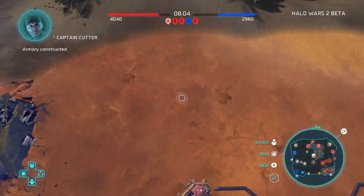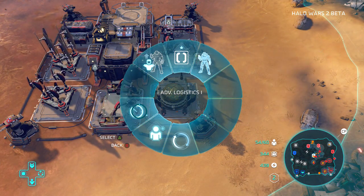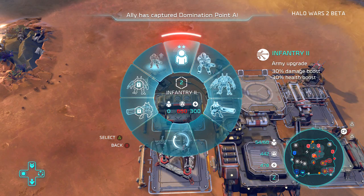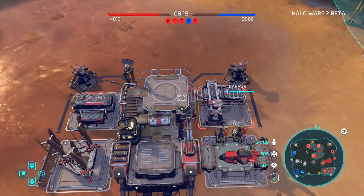Armory constructed. Advanced logistics — build units a lot faster. I don't need combat reinforcements yet. I will upgrade my units so they can have more damage. Right now, yeah, we are winning and I think this is going to be an easy win, but let's see what happens.